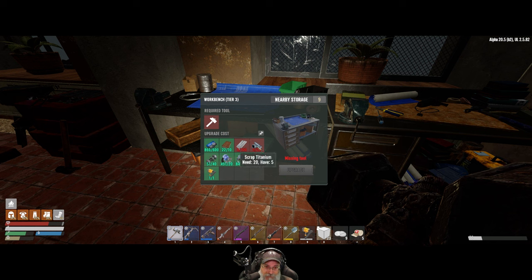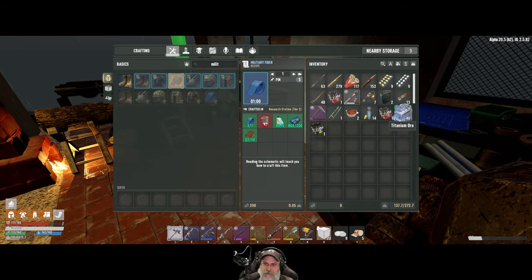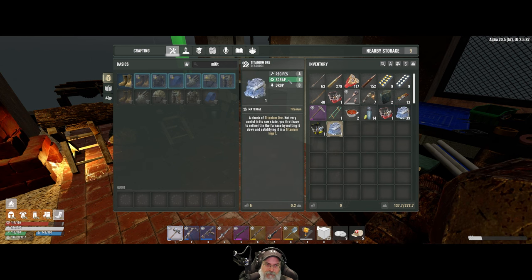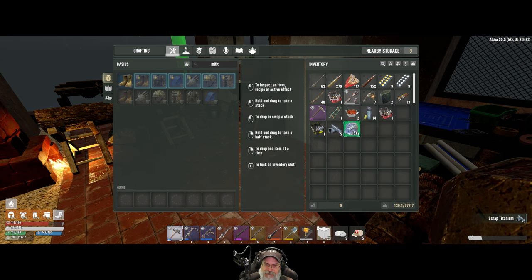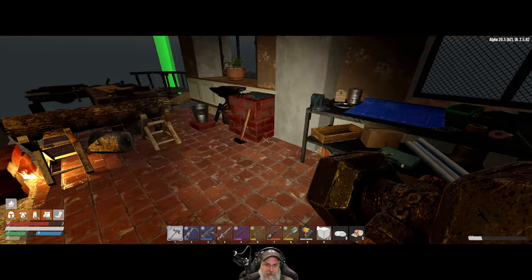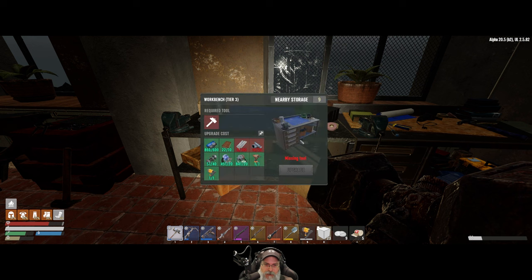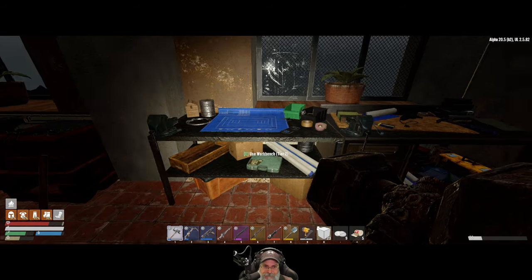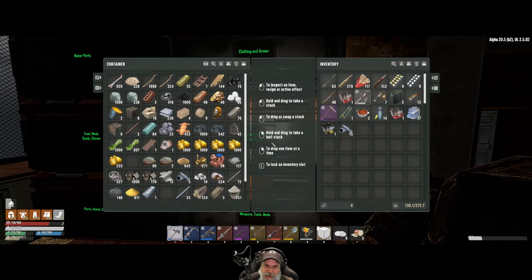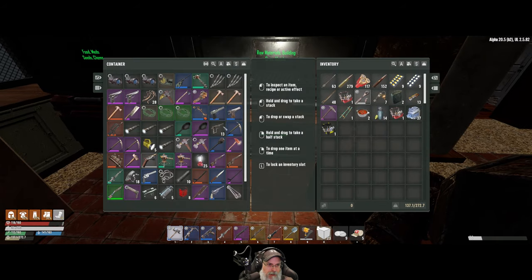We're also going to need 15 scrap to upgrade this station in addition to 100 steel plating. How much scrap do we get when we scrap one of these? We get five — that's not bad at all. So we'll scrap two more of those and that will give us the scrap we need to upgrade this. Then we just need to get the steel once all that stuff is finished smelting, and we should get this upgraded to tier three today. That is the plan.